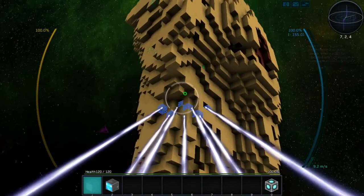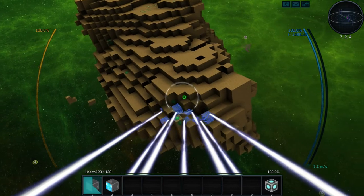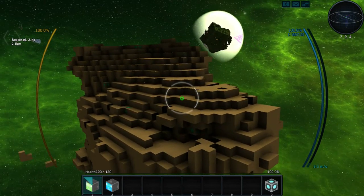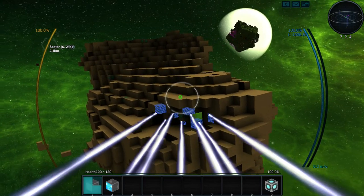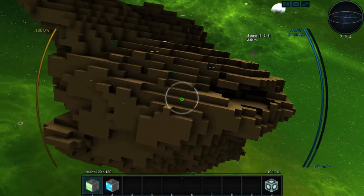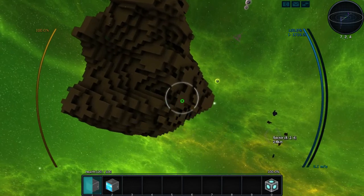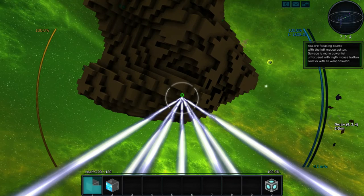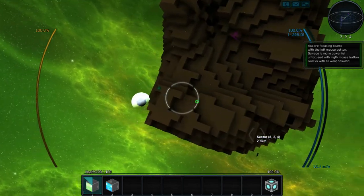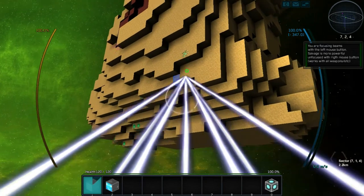I'm gonna harvest this whole rock here, probably use our mass beam. I do want to change the design of this ship a bit — the mining beams on here are kind of crappy, so we can create our own better ones. I'm getting kind of lag right now — is that because of the planet in the background? I'm gonna have to mess around with my memory, probably allocate more RAM to the game.